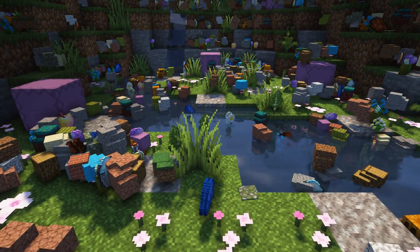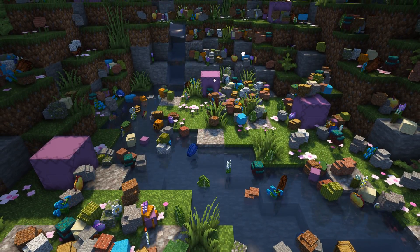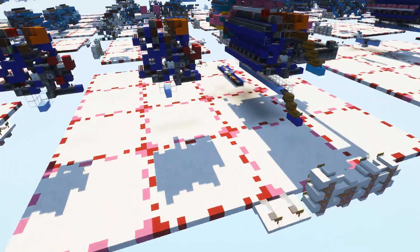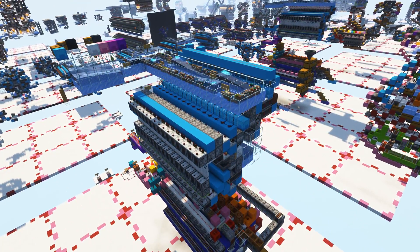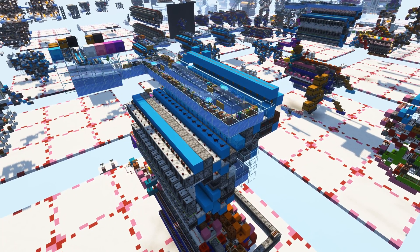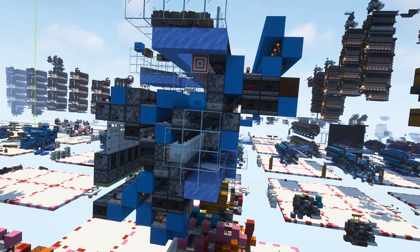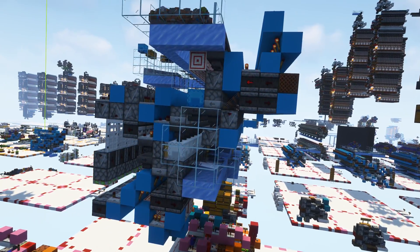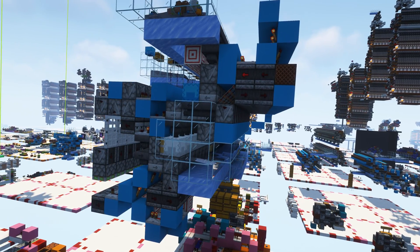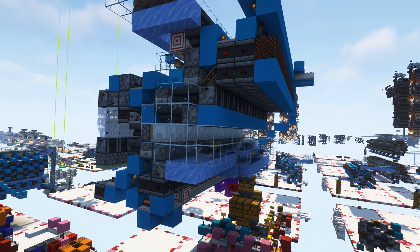Before the storage system project can even begin sorting items, those items first need to be packed into mixed shulker boxes, and that's where the item preprocessor comes into play. It soaks up loose items that have come in, separates them from shulker boxes, and packs those loose items into mixed shulker boxes so they can be buffered at the sequential shulker unloader buffer storage until the storage system has the guarantee of chunk loading and can start running.